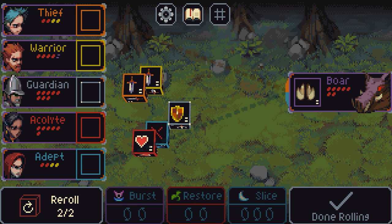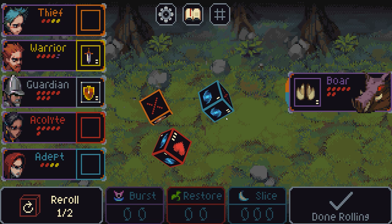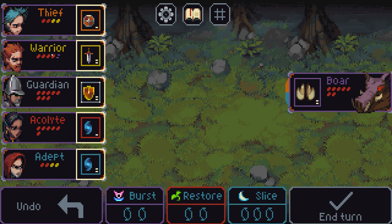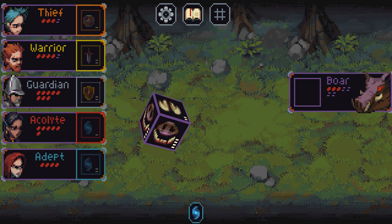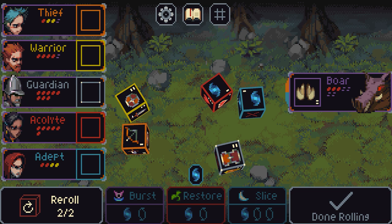It doesn't take too long to get into the flow of it. Although it does require you to think a fair bit about what's being rolled and checking out the dice — you could spend a long time figuring out exactly what's best — what you'll mostly spend time on is checking your heroes, what they're going to attack, what they're doing, and trying to figure out the best course of action.